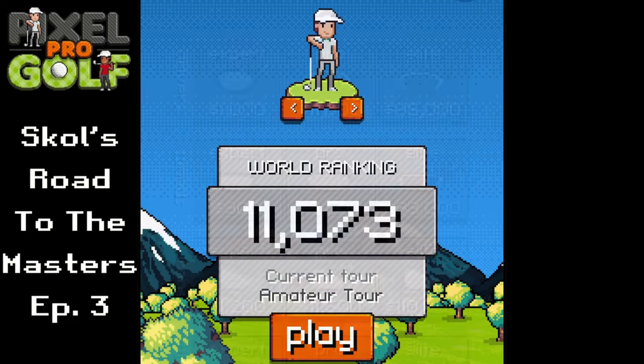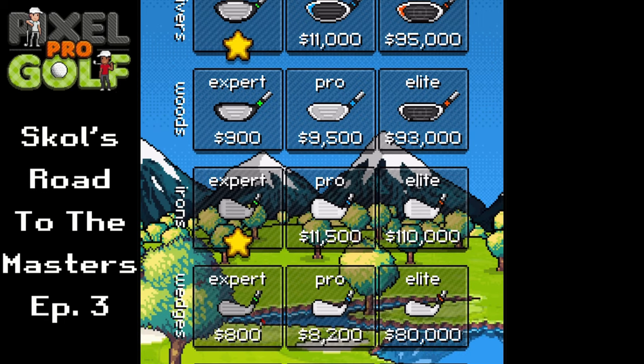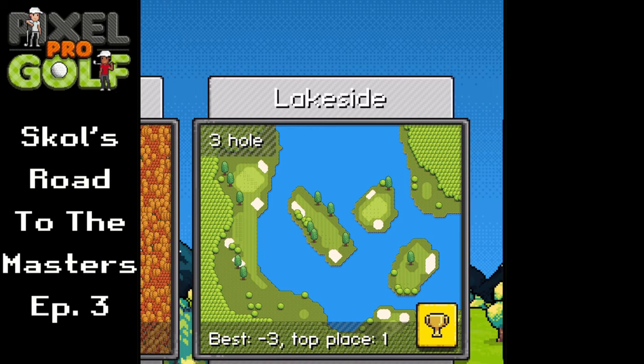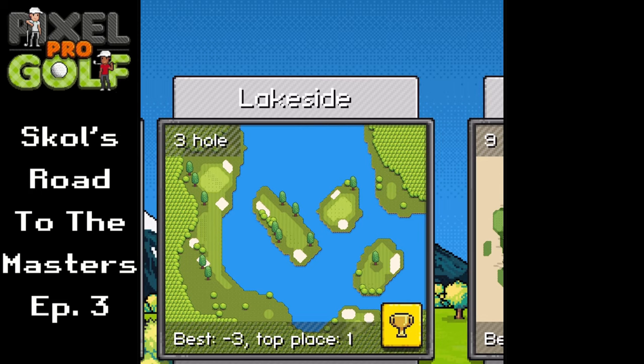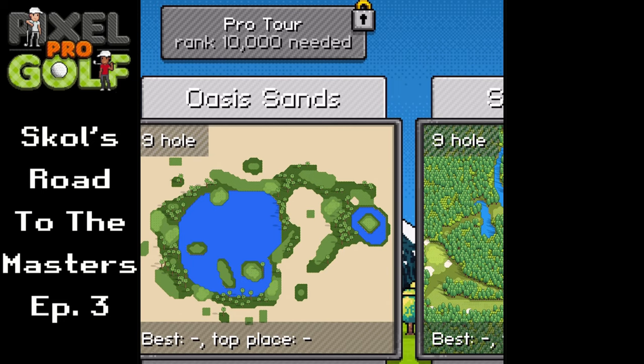So today we're going to first buy some equipment — we're going to upgrade our irons because those are the most common clubs used, upgrade our drivers to get better drives, and then we have enough money left for one more upgrade so I'm going to upgrade my wedges. We will play Orange Rapids second today, but first we're going to play Lakeside — although actually since I already won Lakeside, I'm going to play Orange Rapids first and then if I unlock it, play Oasis Sands.